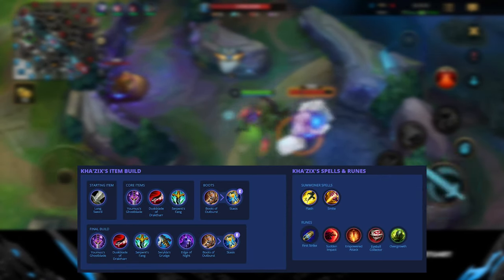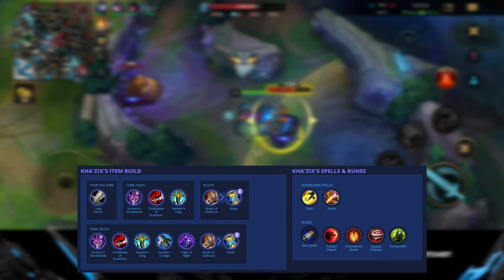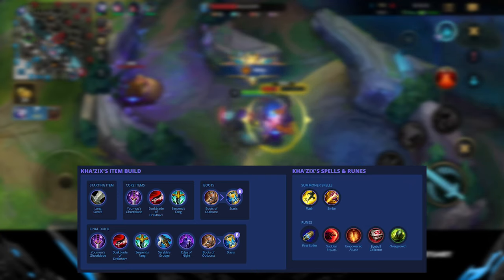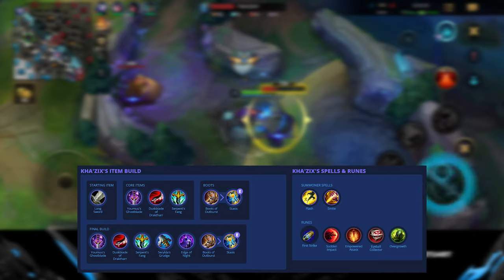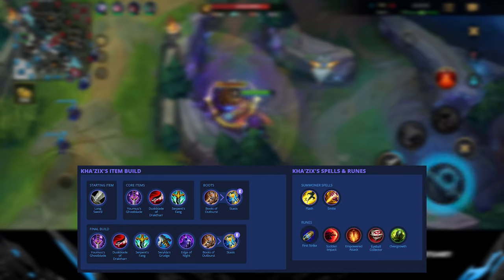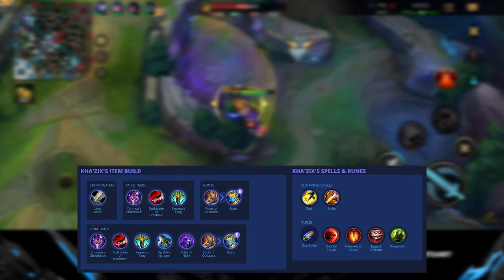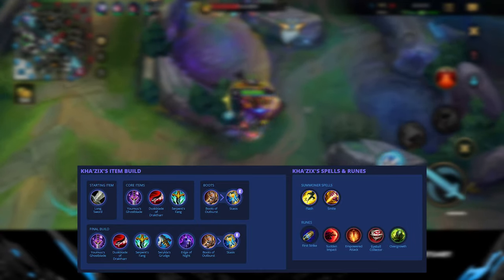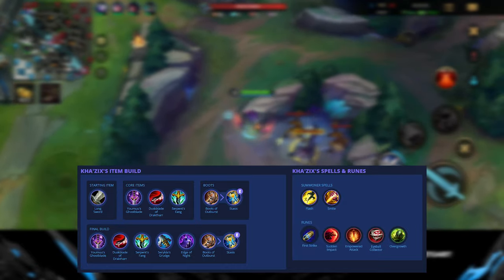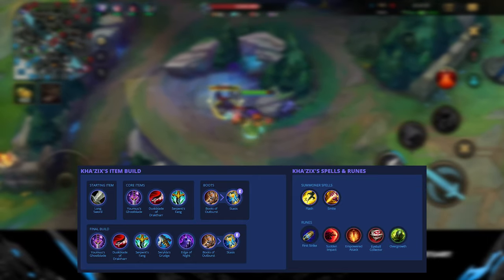Kha'Zix's build is very similar to Jayce's — he focuses on a lot of burst damage and attack damage items with armor penetration. Ghostblade is a very cheap first item, especially as a jungler, allowing him to roam quickly. Duskblade works great with Kha'Zix jumping into melee range and auto attacking between abilities, dealing even more damage on top, making it very difficult for enemies to defend against.